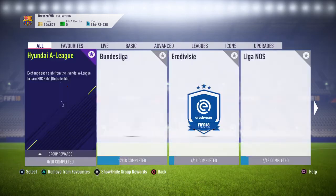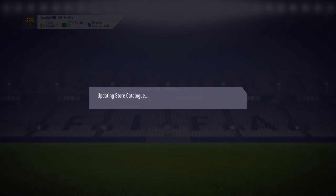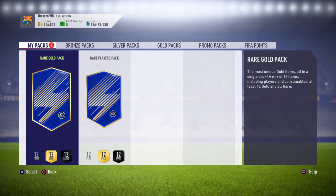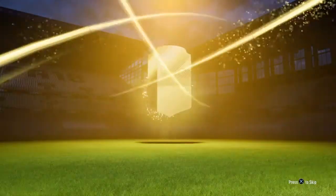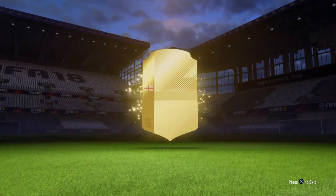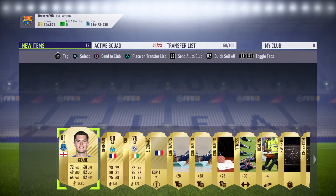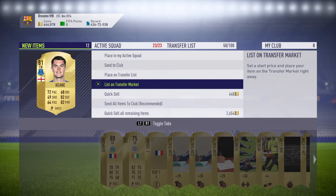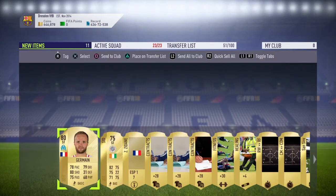So let's open the two packs I've got for doing it and see what we've got in them. So the rare gold pack — no walkout, but I know it's an England player. Oh, Michael Keane. Strange that I've got him actually — I've got three of them at the moment, one's on market and one's in my club, so that's another one for market. I've also got a San Siro Stadium.